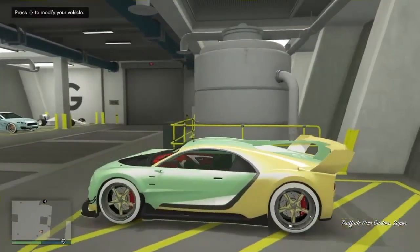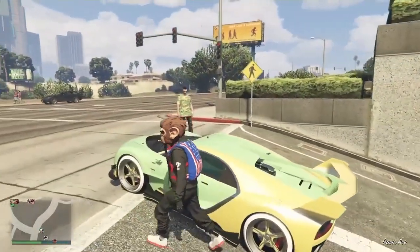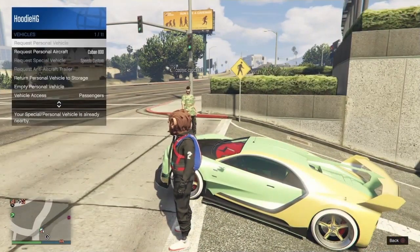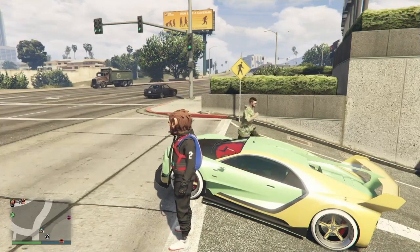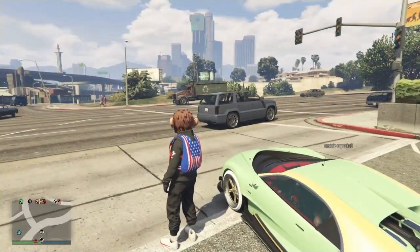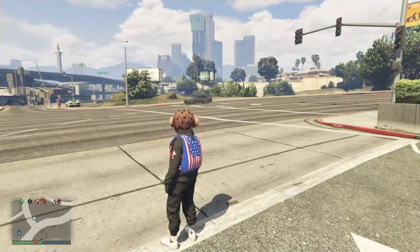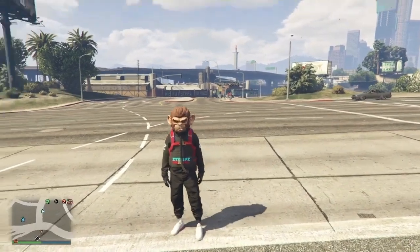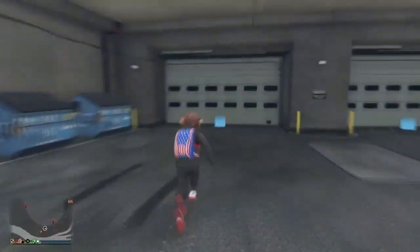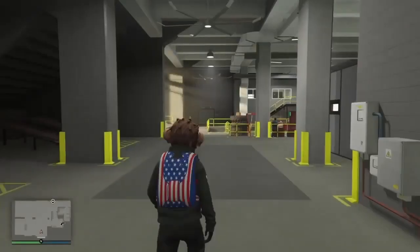Have your friend jump into the random vehicle. I have my vehicle access set to Passengers Only, so I'll change it so he can pull away a little distance. Once your friend jumps in the vehicle, either have him pull away a good distance or run away yourself so you can call for a Fagio through your MC options. Go into your interactions menu, go into MC President options, and request a Fagio. As you can see, the Fagio does not actually show up — which is perfect. Your friend stays in the vehicle while you run back into your Arena.